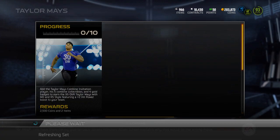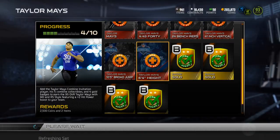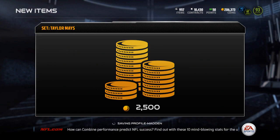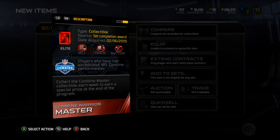I'm going to need to throw in my four gold badges here. They're going for a pretty penny now — about $8K each — so it's kind of hard to throw four of them in, but I got these for cheap. I only paid about $75K for all of the Taylor Mays stuff, and I had two gold badges. You can see the Combine Warrior Master Collectible — I'm going to need to hold on to this and collect the Combine Master Collectible each week to earn a special prize at the end of the program.